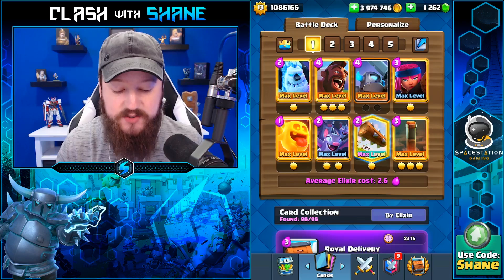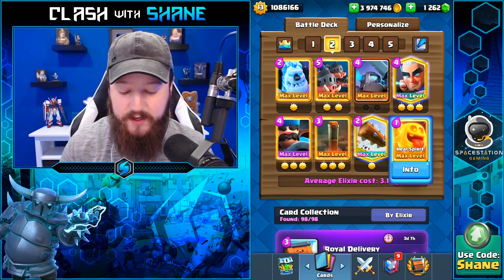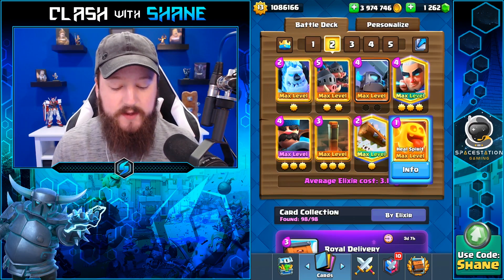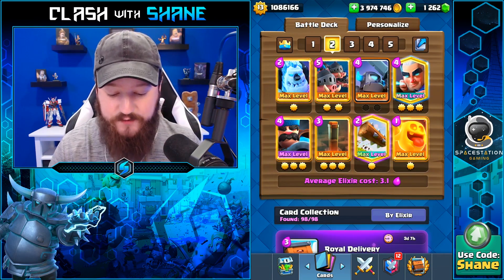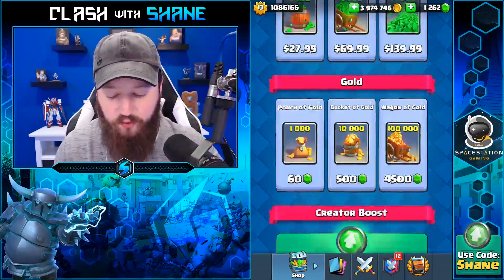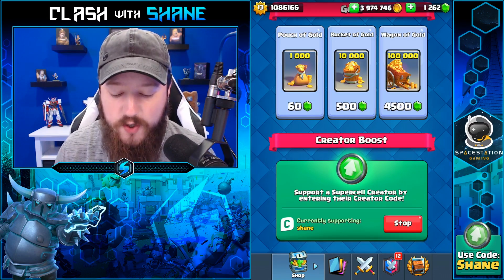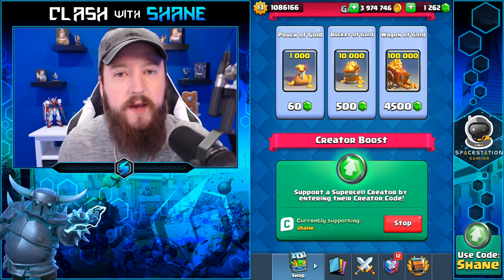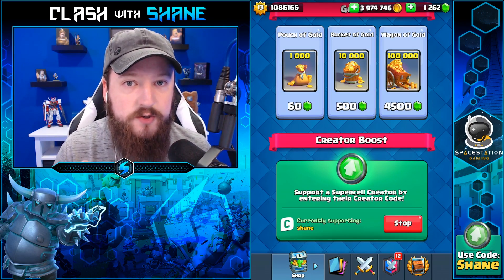I have two decks to show you guys today. First, a faster Hog Cycle with the Mini Pekka, the Firecracker, and the Heal Spirit. Second, the 3.1 Royal Hog Cycle with the Heal Spirit as well, Magic Archer, and the Honda. Both are very solid options for rocking the Heal Spirit in your deck. If you want to support me, make sure you throw in Creator Code Shane into the bottom of your shop before buying Pass Royale, special offers, or gems — it costs you nothing extra.